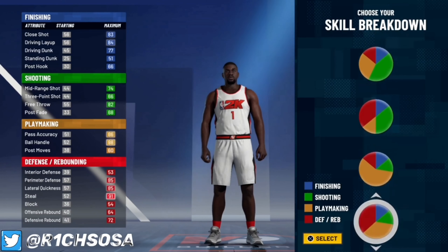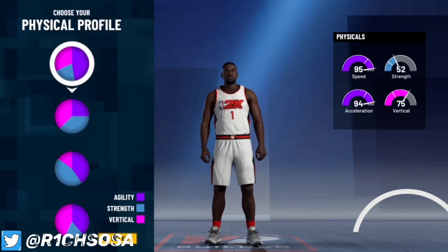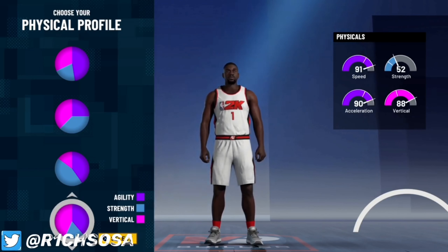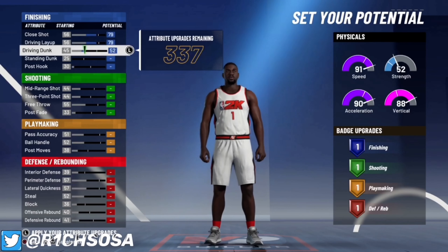When it comes to the pie chart, pick the one that splits right down the middle between defense and playmaking. For the physical profile, I'm going to go with the one that has 91 speed, 90 acceleration, and an 88 vertical.